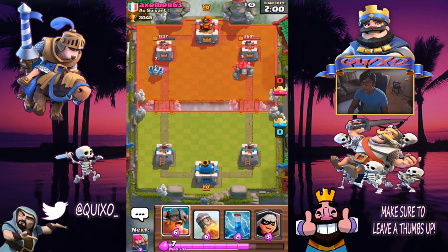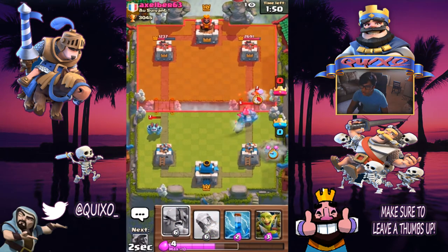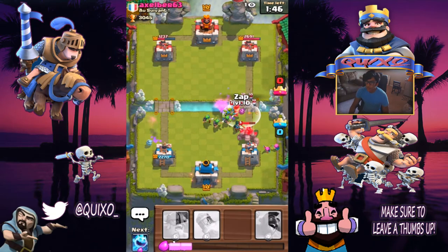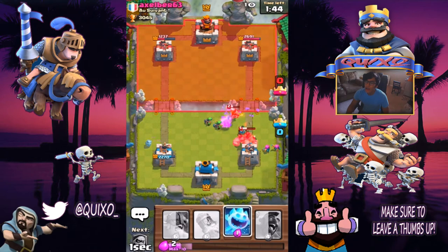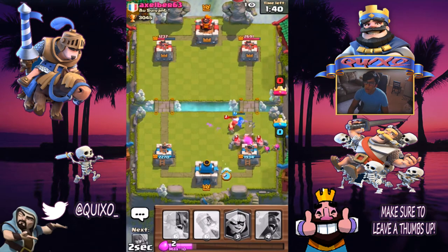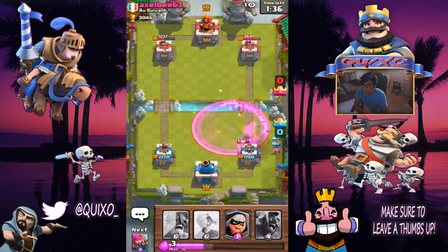It was pretty good damage there. As you can see he did put a golem on my right side. I'm gonna put down the bandit right there to do a little counter push, put some archers because we don't want to waste too much elixir, and then the goblin gang again. Look at that push right there — and it gets the lumberjack right off the bat. That clutch was amazing, I'm not gonna lie.